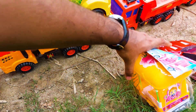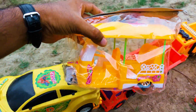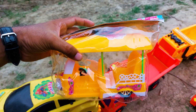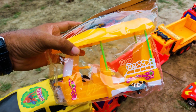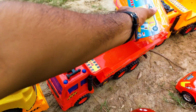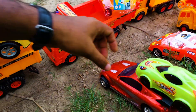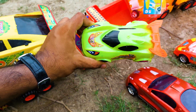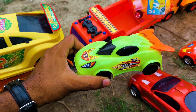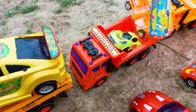This next one is a CNG auto rickshaw — yellow, white, and green color combination. I'm collecting this one here. And there's also a mini racing car, which I'm collecting too.